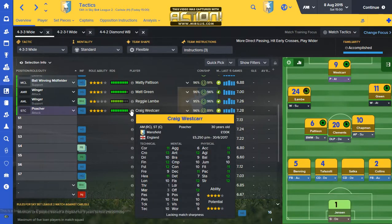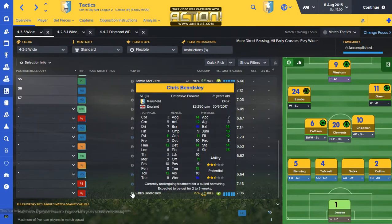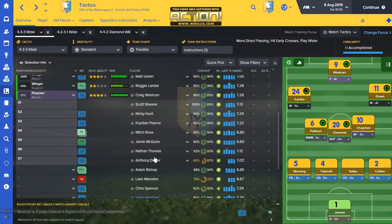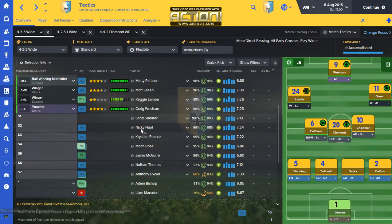Wescar has to start. Unfortunately Burtley is injured — out for two to three more weeks with a pulled hamstring — and Giro Lama is on loan and also injured. So Wescar had to start there. He's aging and a little bit slow, but I believe he has the quality to get a few goals. I've got a youngster on the bench who will replace him — I didn't give him many opportunities in preseason, but the last chance I gave him he performed tremendously well, so he'll be on the bench.